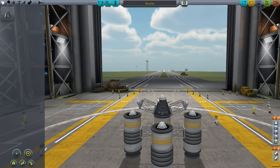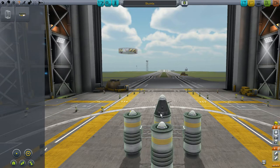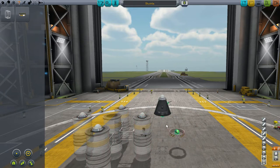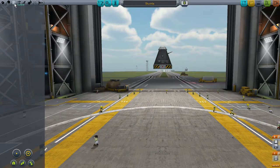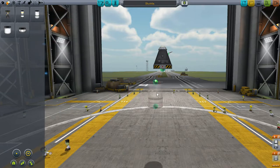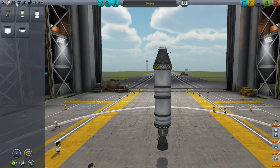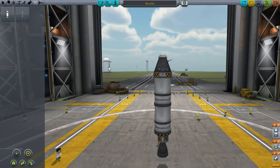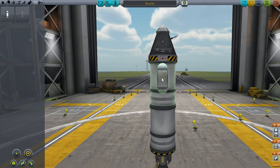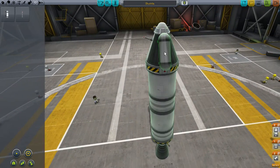Now we are able to do something more interesting because we can remove all that and put in the stack decoupler, which is very good. And I've got the mystery goo in science, which is very very interesting. I'm going to put it on the side — maybe upstairs. Let's put it here. I hope it's not going to be too heavy.